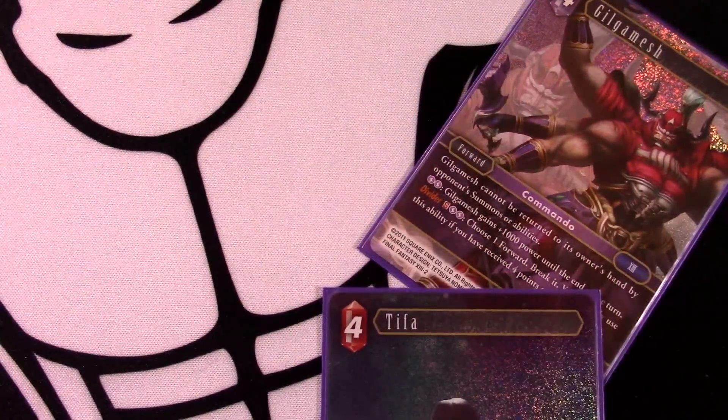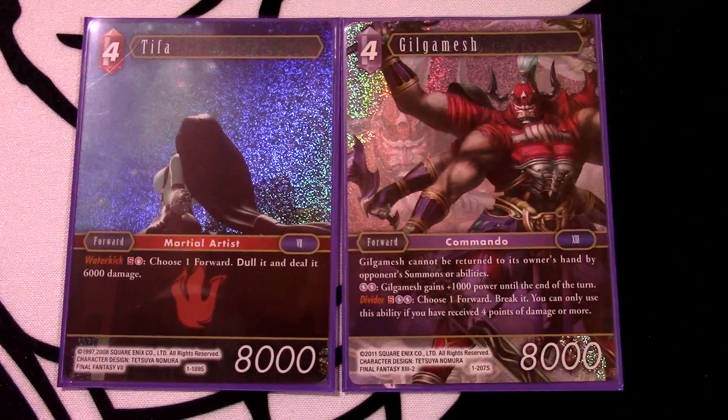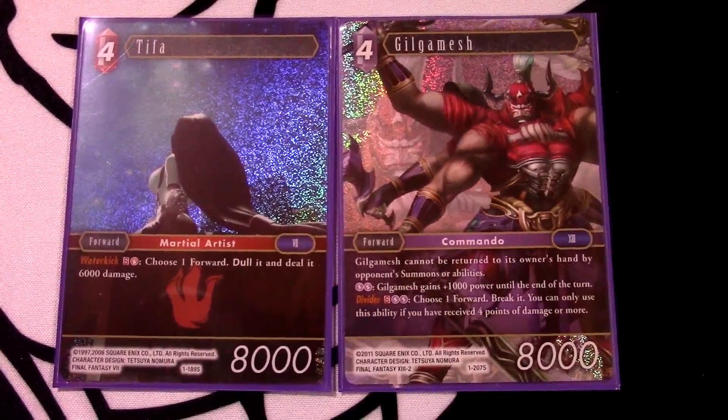I absolutely had a blast with this deck even though I'm not much of a red player, but it has so many great utility cards and different interactions that let you do interesting things. Having Tifa, Lan, Gilgamesh, and all these cards that work together and synergize really well has just been an absolute pleasure to play. If you're looking for a deck that takes a little more thinking but really rewards you for the plays you make, Crash and Burn is absolutely the deck for you. Thanks for watching - make sure to like, comment, and subscribe, let us know what you think and what changes you would make in the comments below.